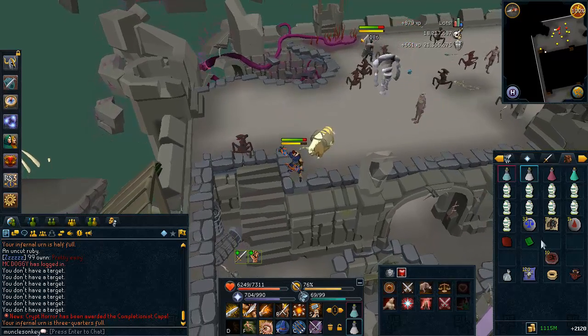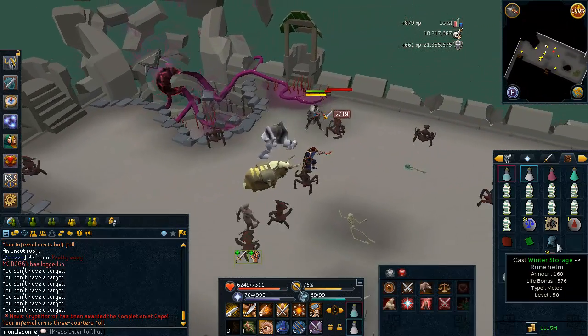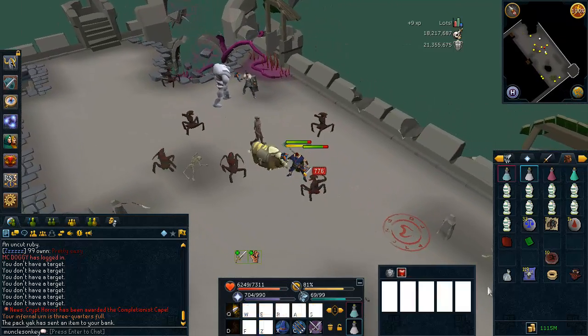A Spirit Emerald — those are very nice. I'm going to go check out Black Demons and Greater Demons as well and show you guys what those are like.